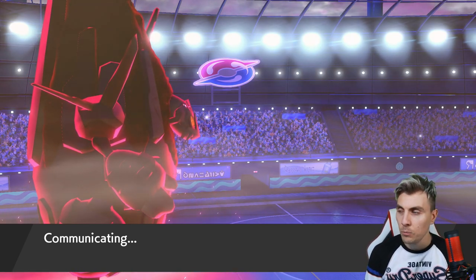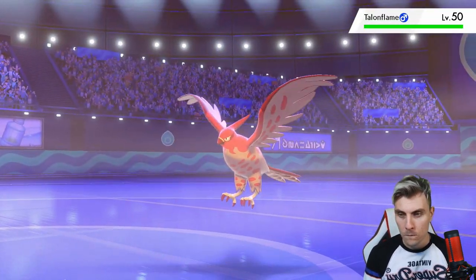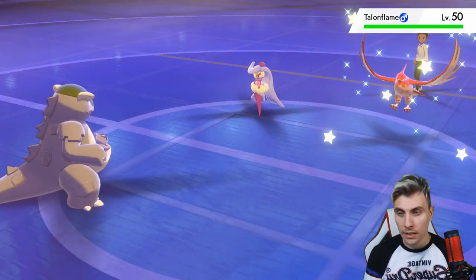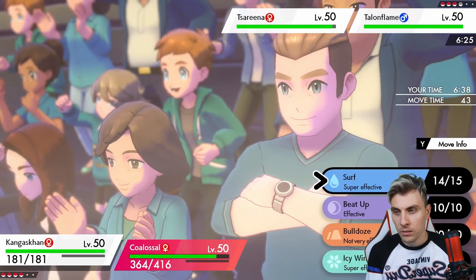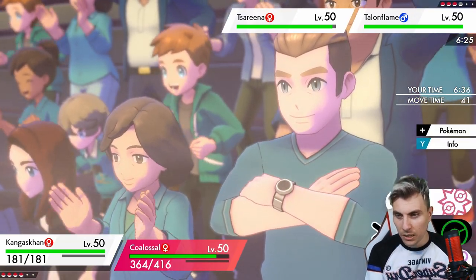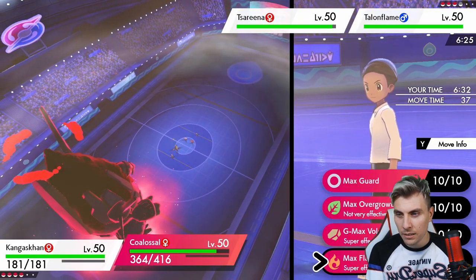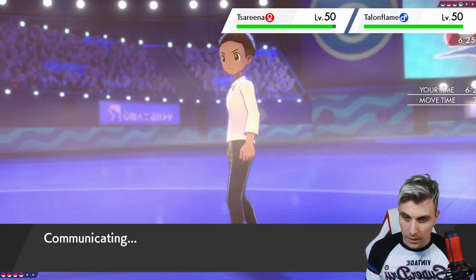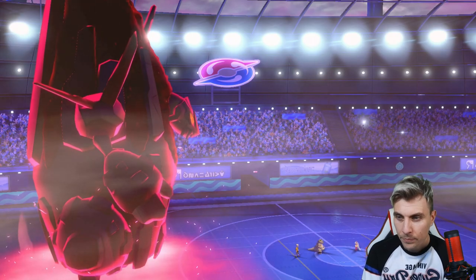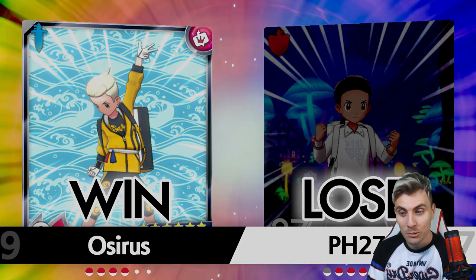Talonflame and Lapras would have been the best lead because they could pretty much force us to go Max Flare turn one if we stuck with Coalossal, then go from there. Do we Surf again, or bring in Meowstic for the rocks into Serperior? I think let's bring in Meowstic and go for the rocks — they're going to Tailwind I think. And they cancel the battle.